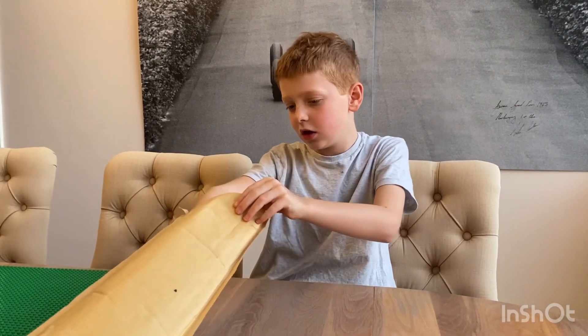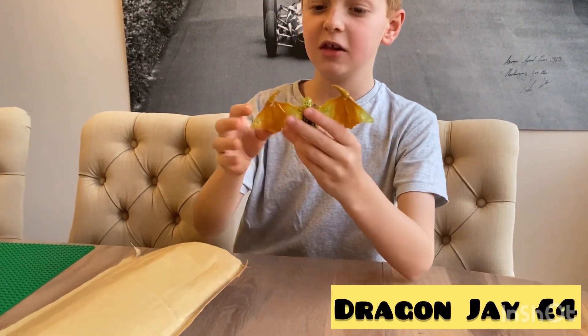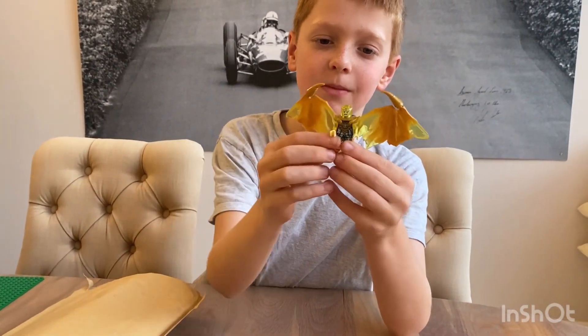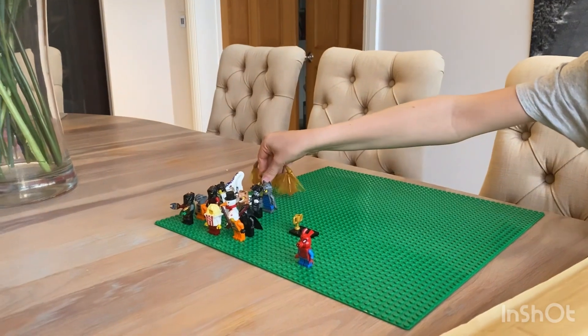Let's see the next one - this is an exciting one, but I think he might be missing a piece. Let's hope we pull it soon. This is Dragon Jay from Lego Ninjago. It's got some massive wings, as you can see. Let's put them on the base plate.